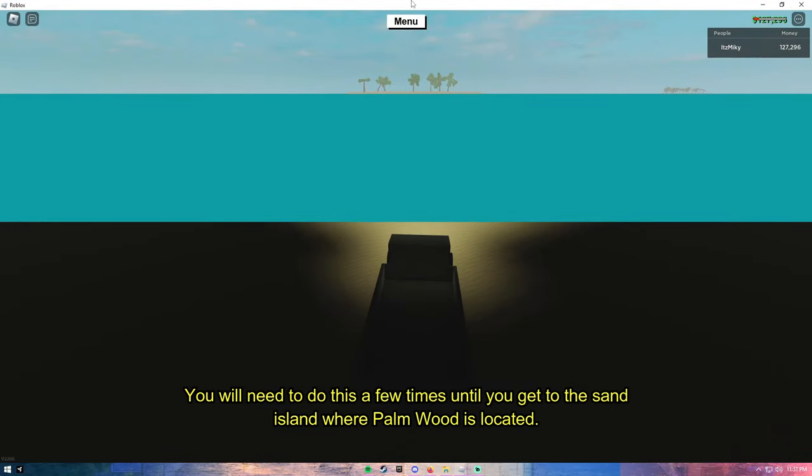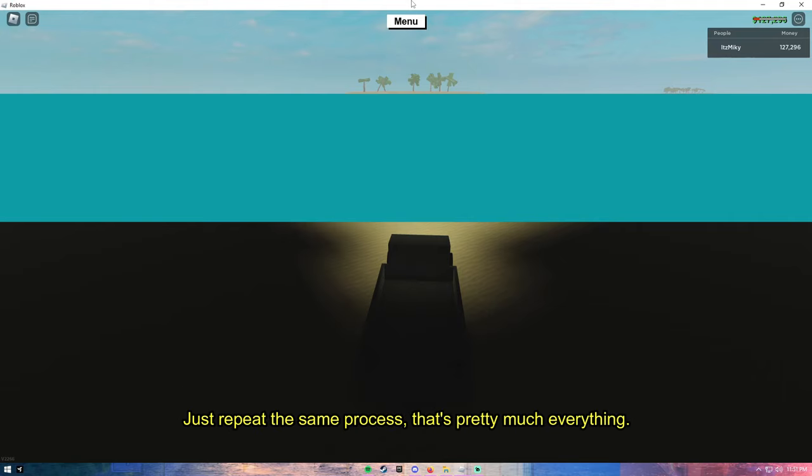You will need to do this a few times until you get to the sand island where palm wood is located. Just repeat the same process.